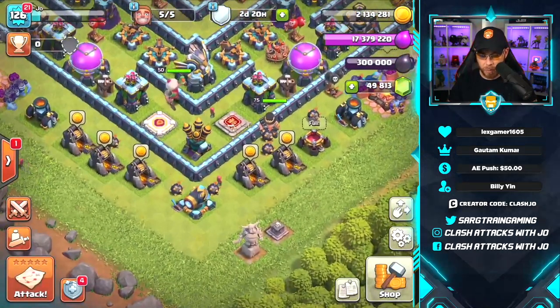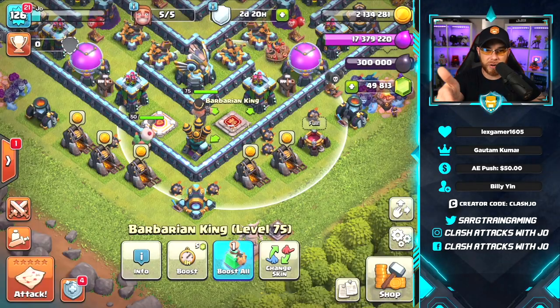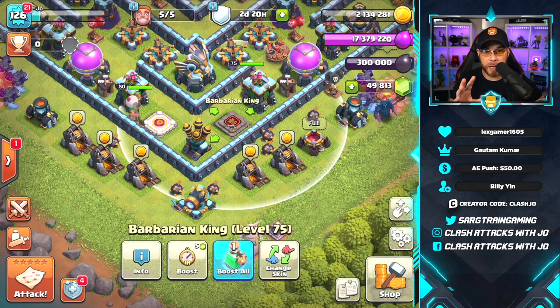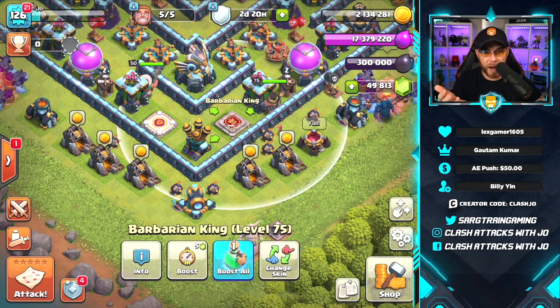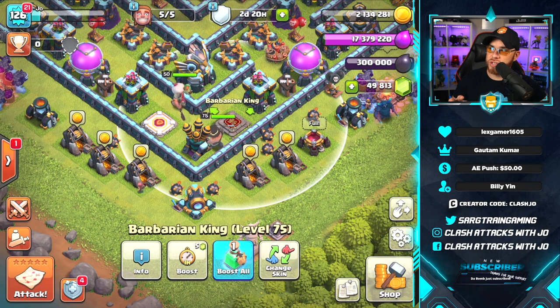Moving on from Supercell ID: they are removing the guard button from the heroes. Heroes will now always guard the village and will automatically heal after taking a defense. The guard toggle has been removed, so there is no guard button anymore. You can no longer set them in a stationary position on the altars — that button is going away.